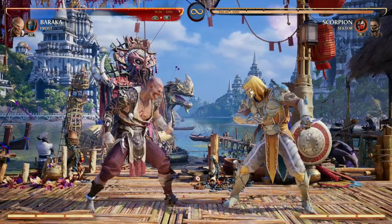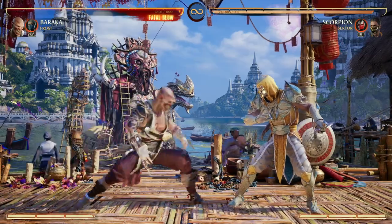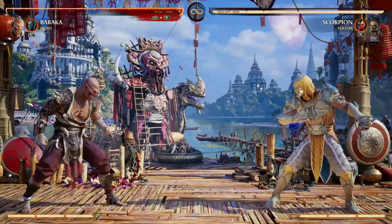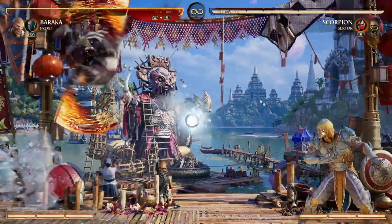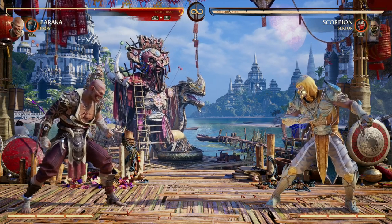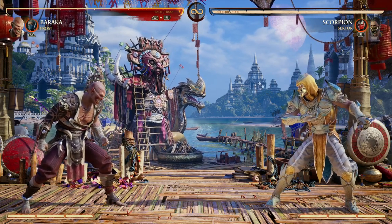Frost's orb makes your opponent not want to approach you, giving you the chance to think: how am I going to go in? Am I going to go for the low? Am I going to go with the overhead? It just gives you those few seconds you might need to plan the next play. Plus, you can throw out the orb and then just go behind your opponent, making them have to worry about you in the air and the orb in front of them — it just creates a lot of pressure.